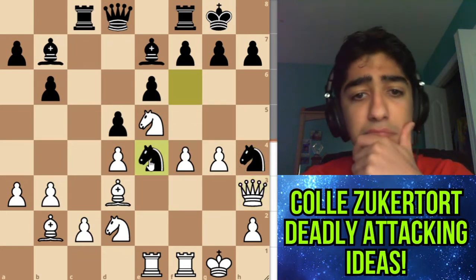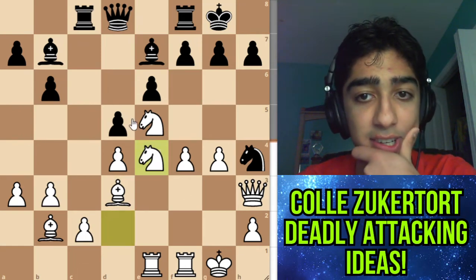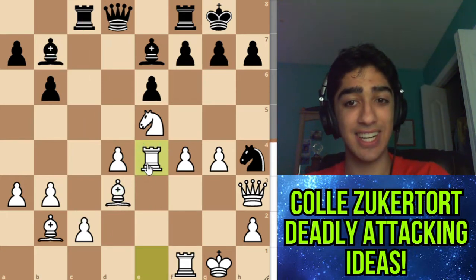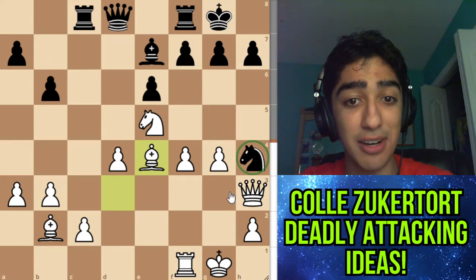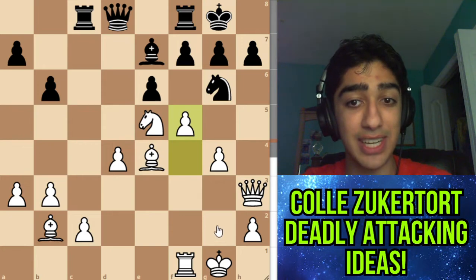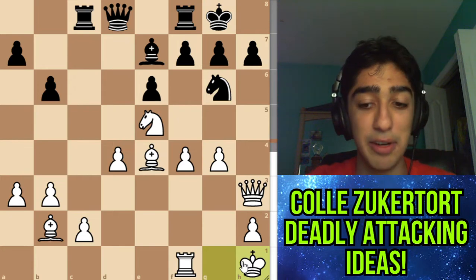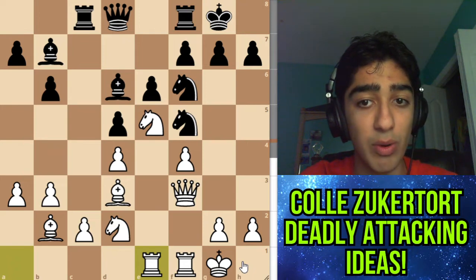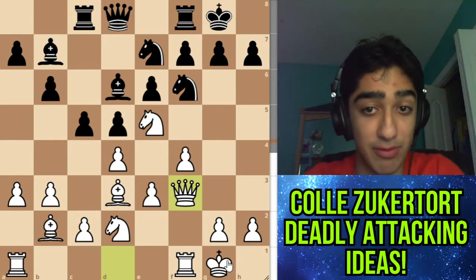So knight e4 now — it seems like we have a very similar position. What if we take here? After takes, we can't take with the bishop because they take, take, and then take. We take with the rook, and incredibly this position is again good for white. If takes, takes, the knight is offside. Knight still can't go to g6 because we have f5. Maybe king h1 first, but again a very pleasant position. Looking at all these ideas it makes a lot of sense. That was touted as basically the best line for black.